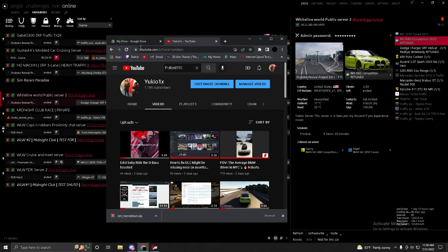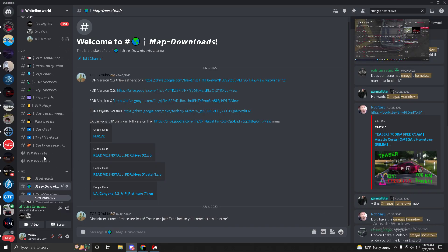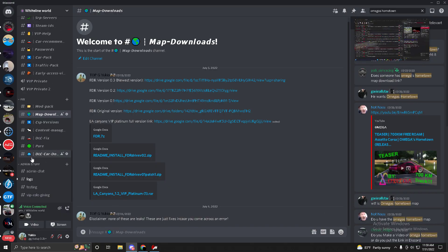So let's get into the video. There will be a Google Drive link in my Discord server, so you have to join my Discord server for the download link to the map. It will be in the fixed category under the map downloads channel with the world emoji.